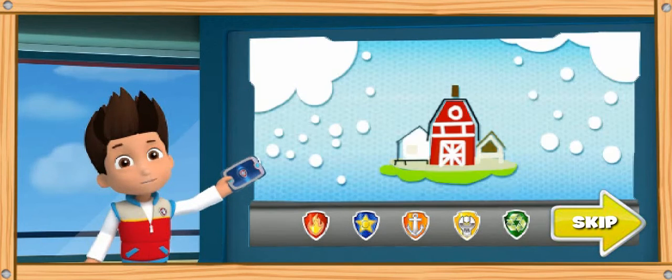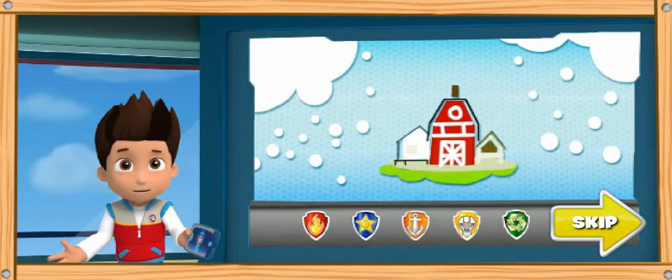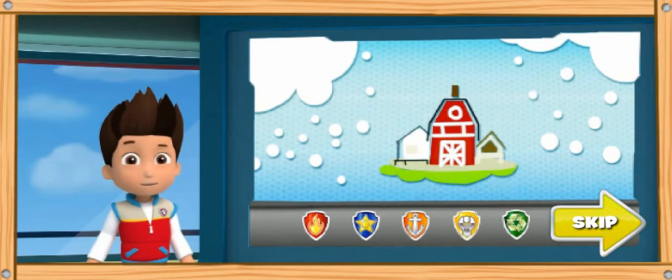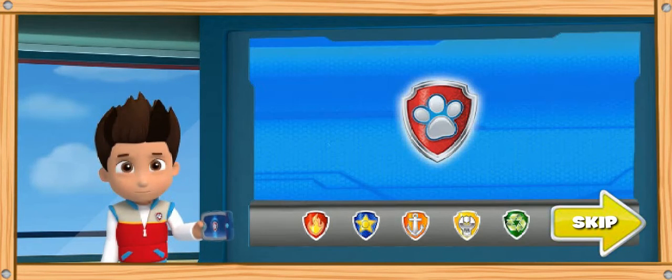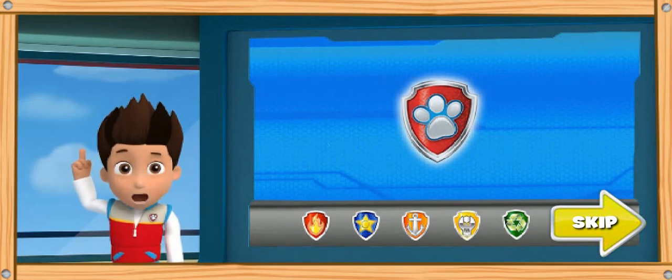Pups, we have an important mission. Farmer Yumi needs our help. A snowstorm is coming. She has to pick all her fruits and vegetables by tonight, or the fall festival will be ruined. We need to get the crops picked and into the barn fast. This job is big enough for every pup. Paw Patrol is on a roll!